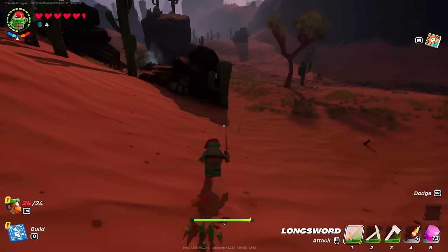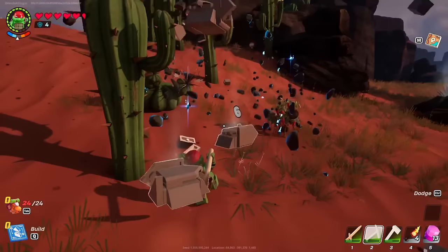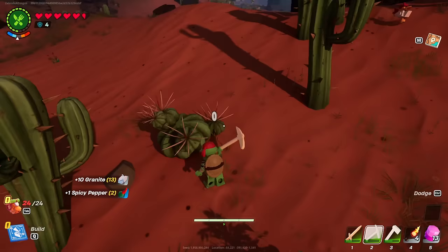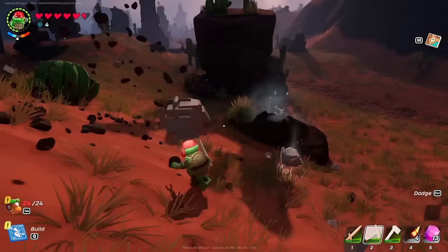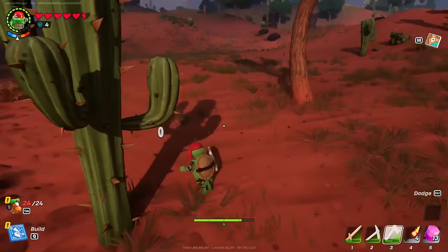For the village square I need wooden granite. I'll try to get that however I can — hopefully this gives me some granite. Yep, basic granite is all I need. More spicy peppers too! Can I break this cactus? No — it's just indestructible for me right now. Almost done with this rock — a little bit more granite. Need a tree or two as well. Here's a tree — I'll use my axe. That doesn't work either. Boom — there we go.